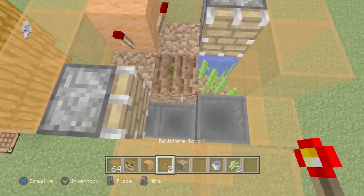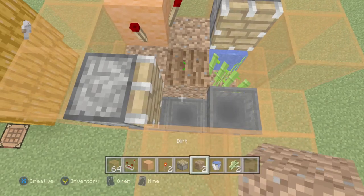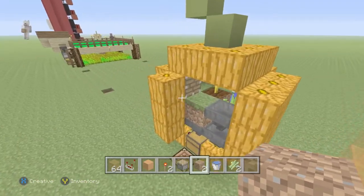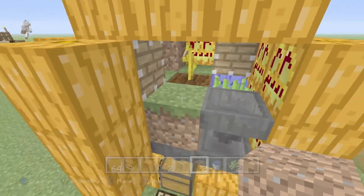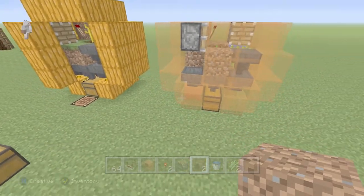I forgot to place a dirt block here — place your dirt there. It worked! Look — the egg and the sugar cane. The only thing that didn't happen was the pumpkin coming out, but it did work.